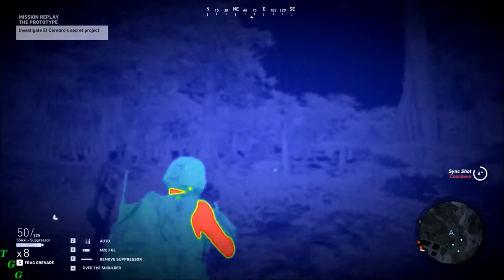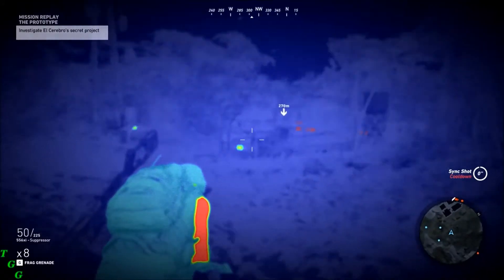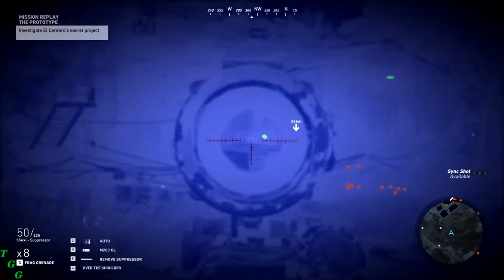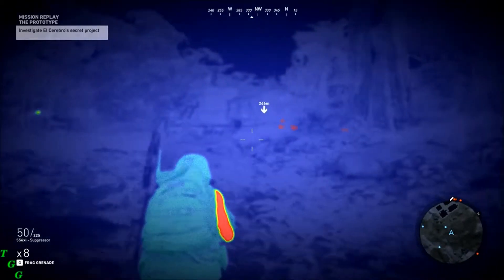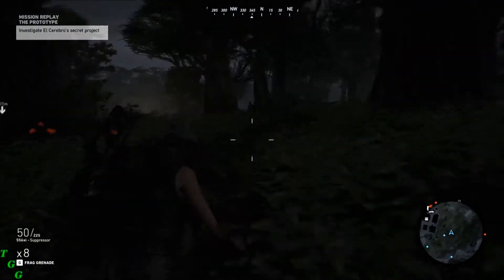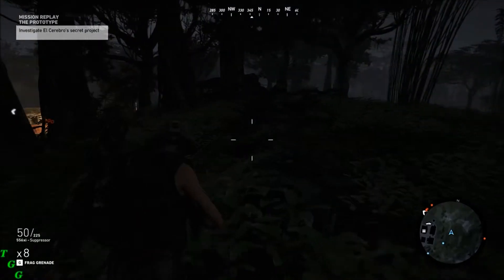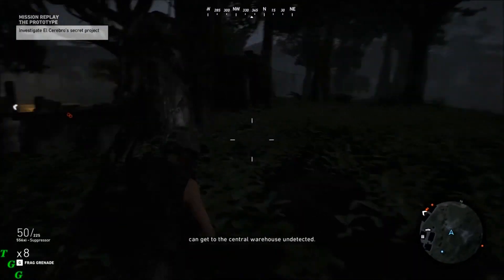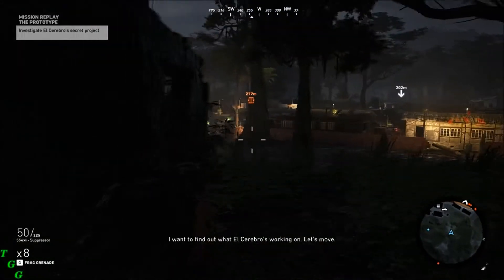Can't see anything else. Sniper, top of the tower. Narco with a submachine gun. Let's keep our heads down and see if we can get to the central warehouse undetected. I want to find out what El Cerebro's working on. Let's move.